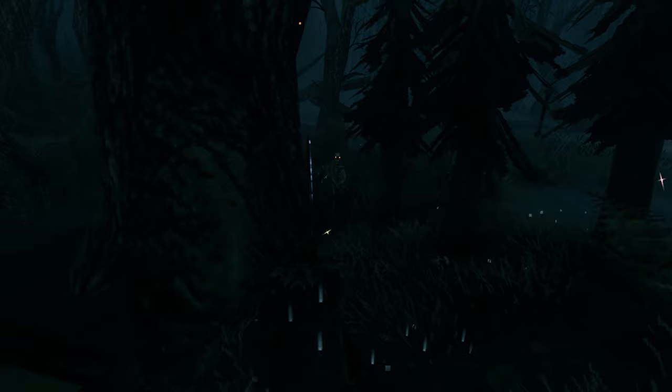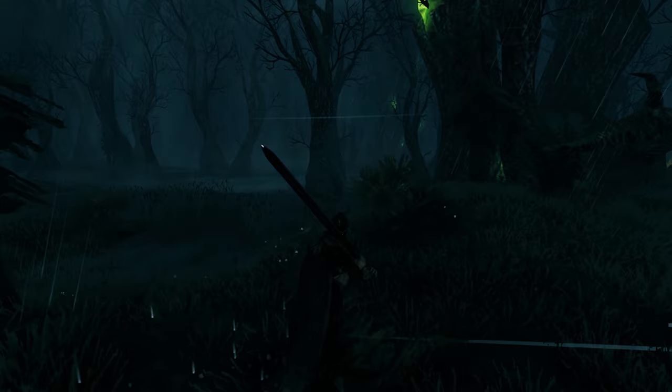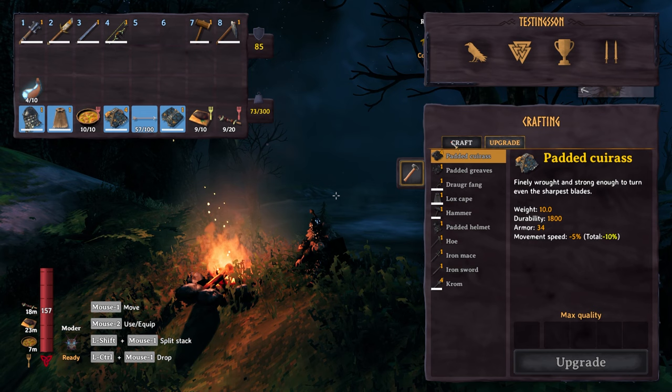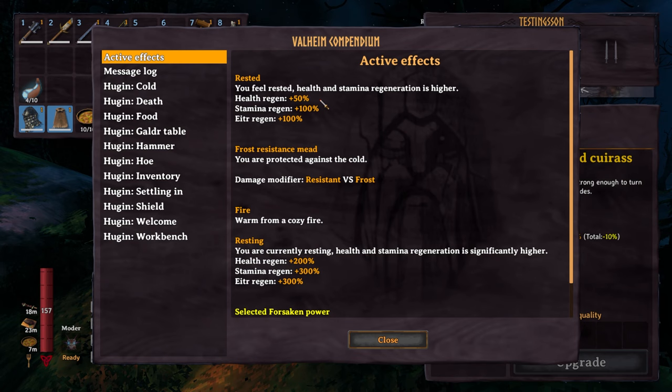The wet debuff is particularly an issue in the swamp, where it's almost always raining or just generally pretty moist. So if you get a little sodden, set up a campfire to dry off. Not being rested doesn't give you a debuff per se, but it may as well be considered one because of how easy it is to get the rested buff. Resting at a fire gives you 100% more stamina and magic regen and 50% more health regen. All you need is a campfire and for it to not be raining — just sit down next to it for about 20 seconds.